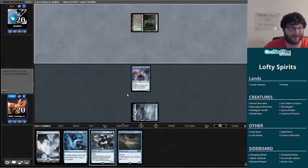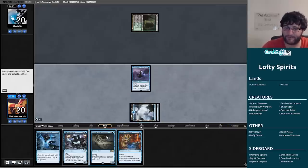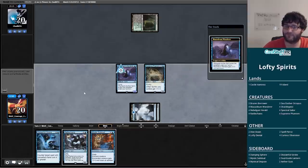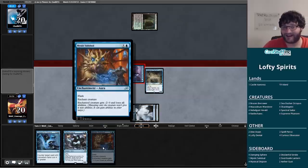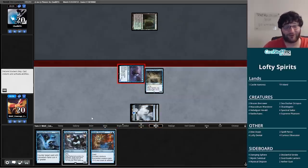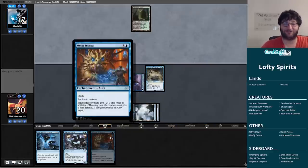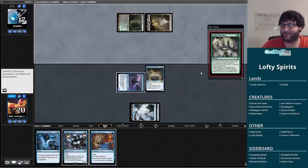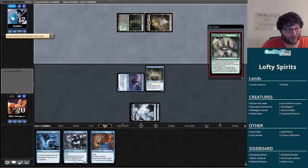Mausoleum Wanderer into Supreme Phantom with Rattlechains then Disdainful Stroke to protect — that's a pretty solid clock on top of everything else. Mystical Subdual will answer something of theirs at some point. I don't know if Mystical Subdual is the card we want to board in here — I didn't play a lot of Ikoria Limited so this card is a mystery to me. But I can see how giving a Soul Flayer no abilities would be good. I can see throwing this on a Questing Beast, making it a 2/4 with no text box — this card could work out very nicely.